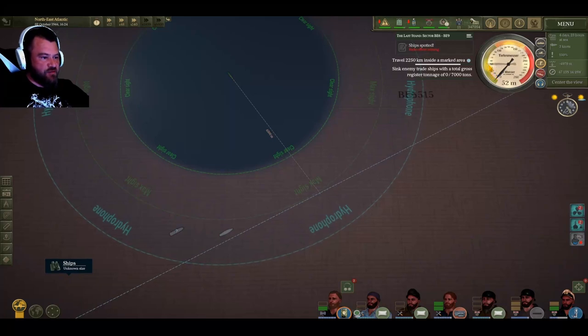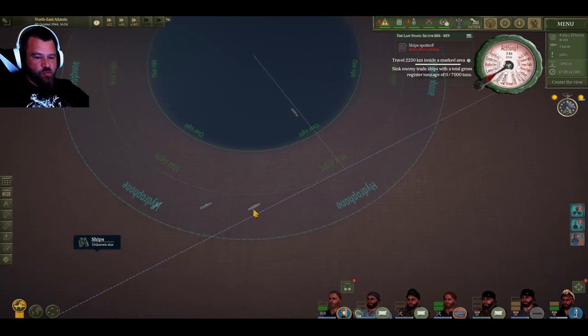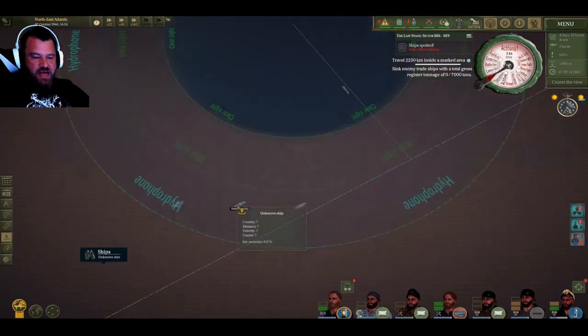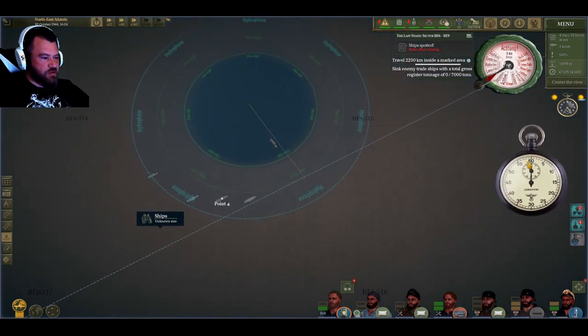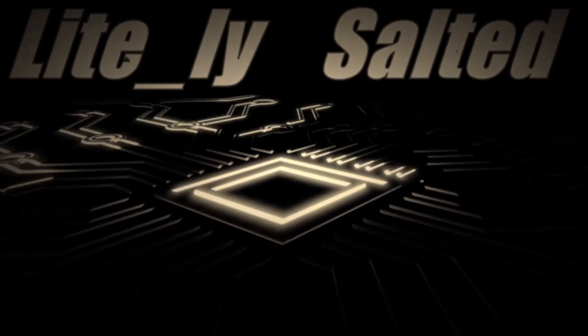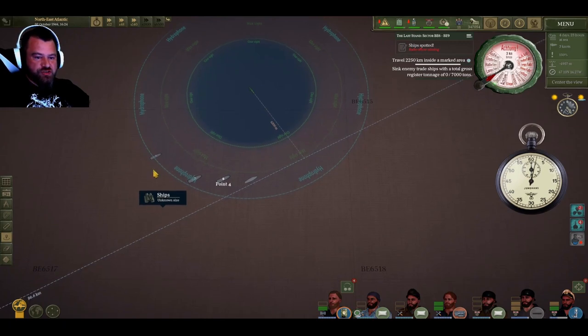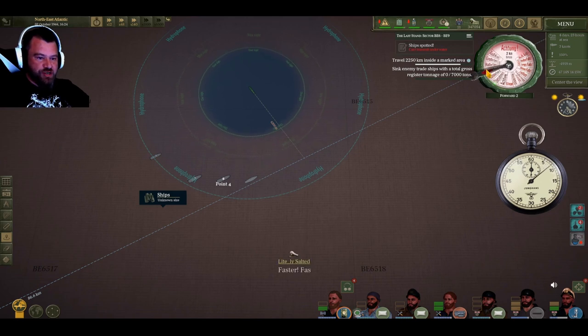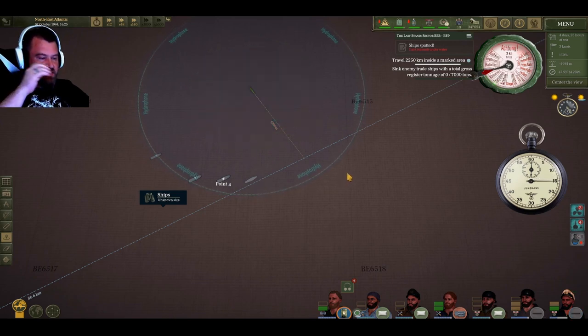We're gonna dive to 50 and go at max speed for a bit, hopefully this guy won't pick me up. While that's happening we're gonna time one of these ships to get the most accurate representation of their speed - we're gonna try to get the 3-minute-15 timing. I don't want to go too fast because I don't want to lose these targets, since your hydrophone range decreases the more noise you're making.